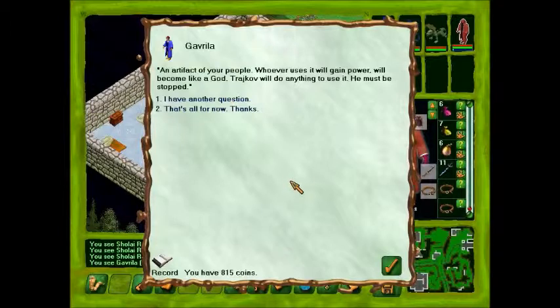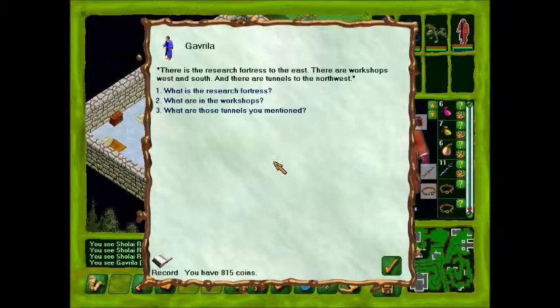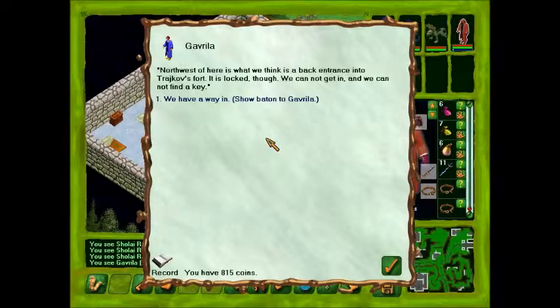What do you know about the Geneforge? 'An artifact of your people. Whoever uses it will gain power — will become like a god. Trico will do anything to use it. He must be stopped.' What can you tell me about this area? 'There is a research fortress to the east. There are workshops west and south. And there are tunnels to the northwest.' Research fortress? 'It is an enormous research place of your people on this island — enormous, but guarded. Trico has placed many mines at the front gate, and soldiers and turrets. Do not attack the front of the fort — you will be doomed.' Workshops? 'I will not go in there. My mission is diplomacy, not looting. But Trico thinks very valuable things are in there.' And the tunnels? 'Northwest of here. We think it is a back entrance into Trico's fort. It is locked though — we cannot get in and we cannot find a key.'